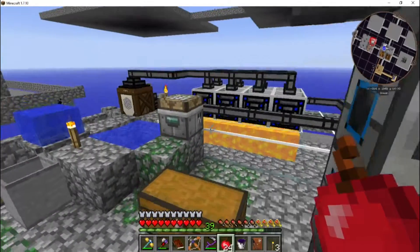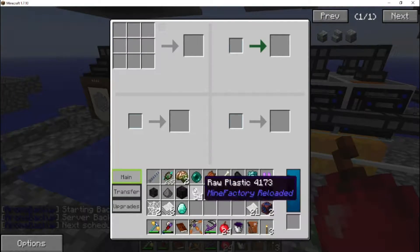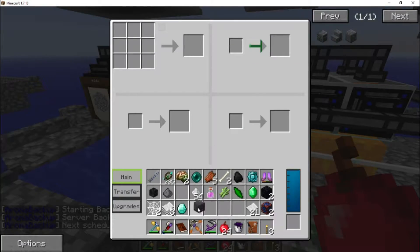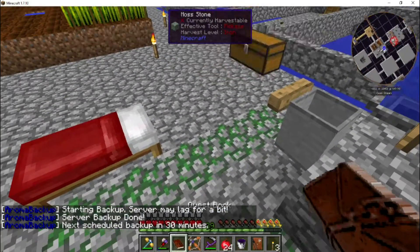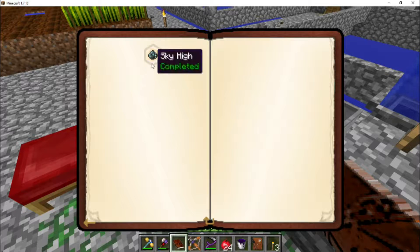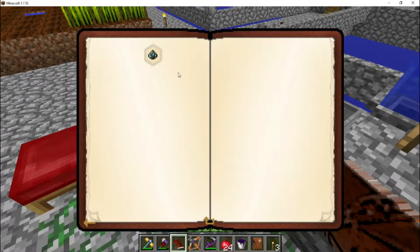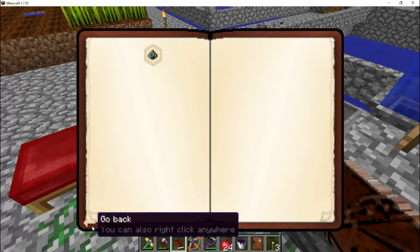Our workshop table is pre-charged now thanks to the pre-charger, so it should cook instantly. There's that skystone — which should finish up this little quest. It does indeed, and gives us a second skystone. But it didn't unlock anything else. I was really hoping it would open up more in the applied energistics section, but it didn't.